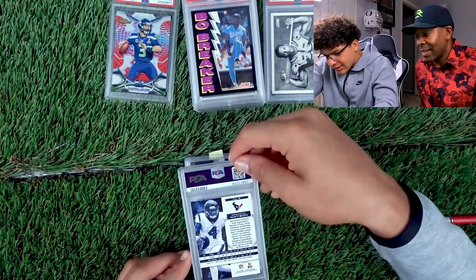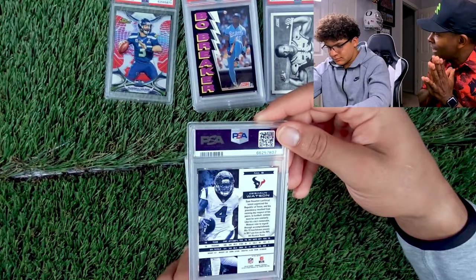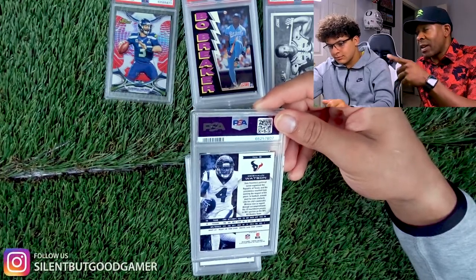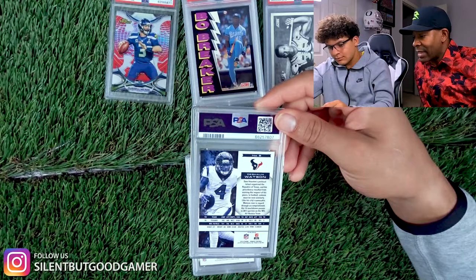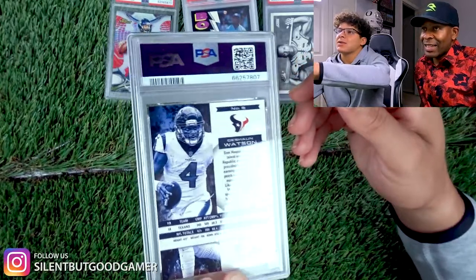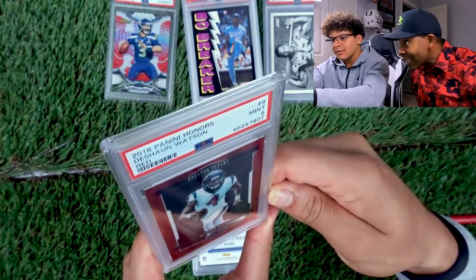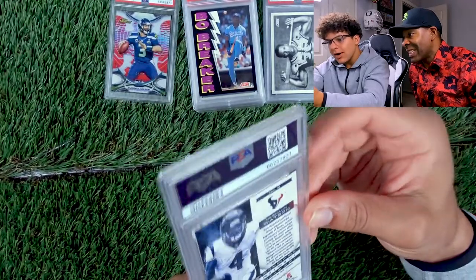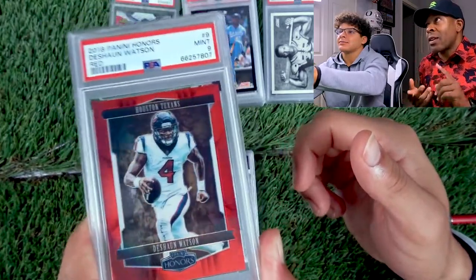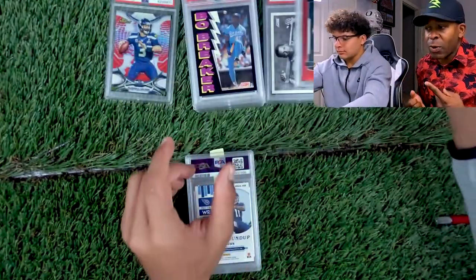Now we got Deshaun Watson 2019 Honors, numbered out of 29. These are cards I sent in about a month ago on economy. I got this one set back because we have the full rainbow of that one. 3-2-1 — 9. Out of five! I didn't see that. So we got red, orange, purple, silver, and gold — the only one we're missing is black.